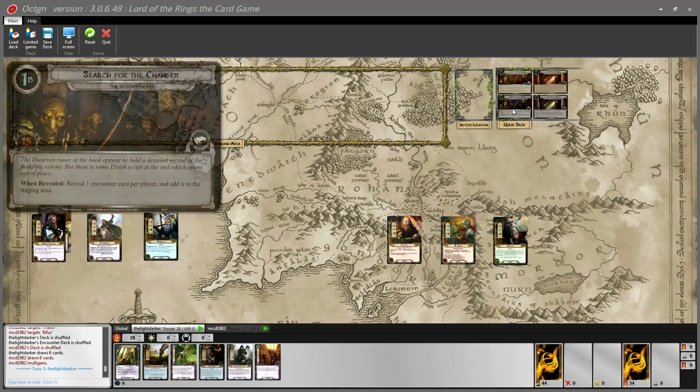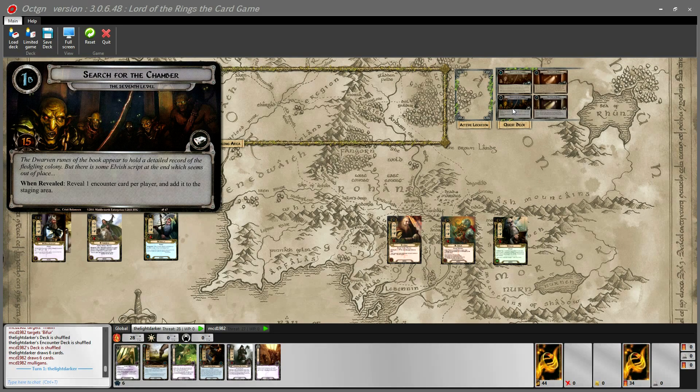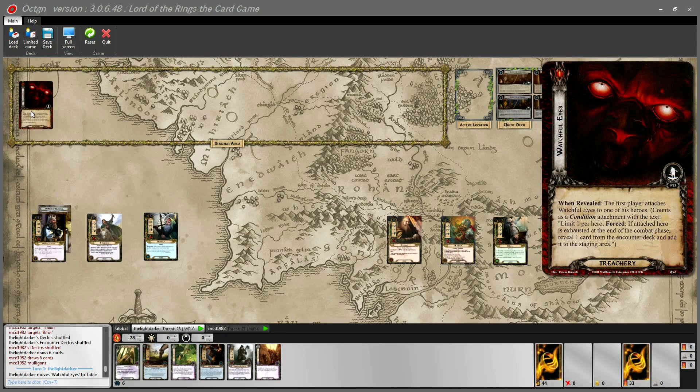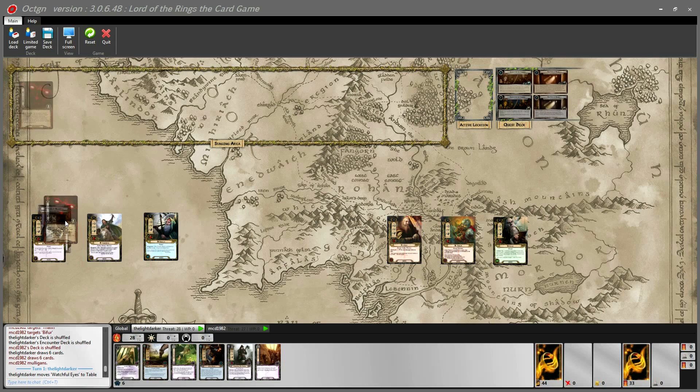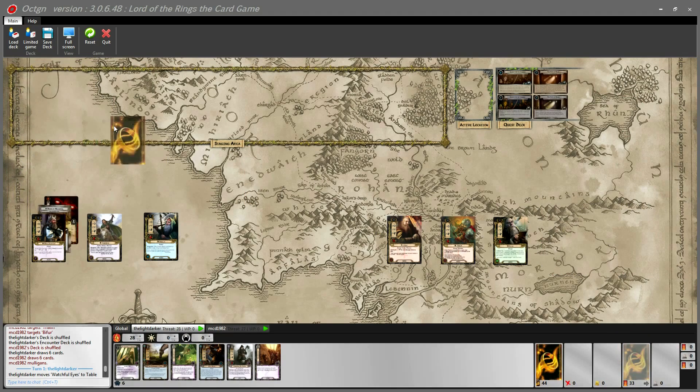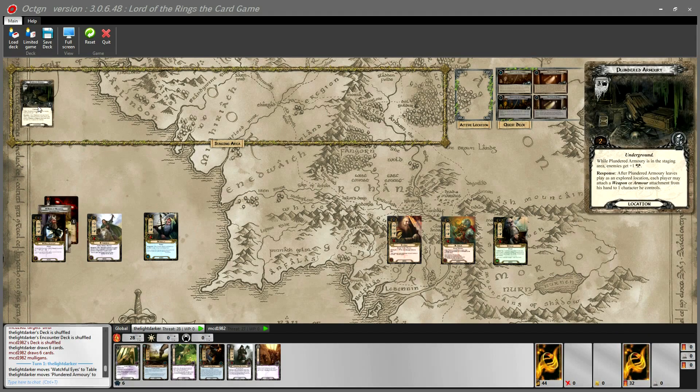We've shuffled the encounter deck. Quest phase 1B is the standard: reveal one encounter card per player and add it to the staging area. Encounter card number one is a Watchful Eyes — the first player attaches this to one of his heroes; it's a condition attachment: if the hero is exhausted at the end of combat, reveal a card from the encounter deck and add it to the staging area. I go ahead and slap that on Dane, just like in the last video.